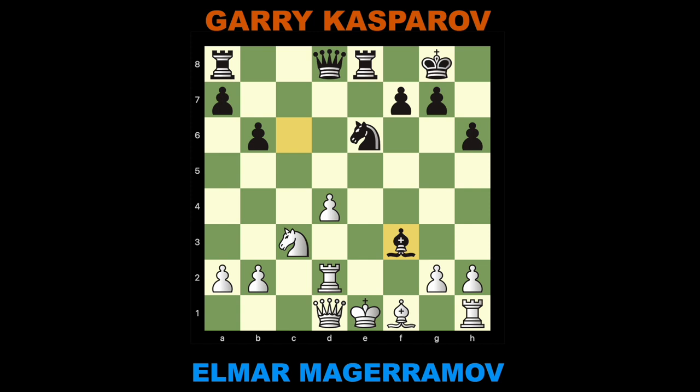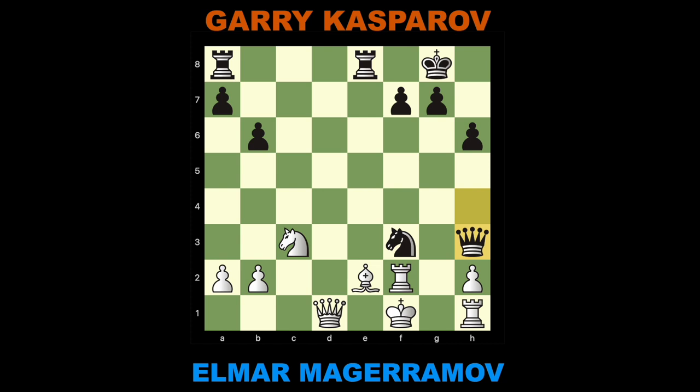G takes F3. Queen H4 check. Rook F2. Knight takes D4 check. Be2. Knight takes F3 check. King F1. Queen H3 check. Rook G2. Knight H4. Here 24. Rook A8-D8 is more convincing.